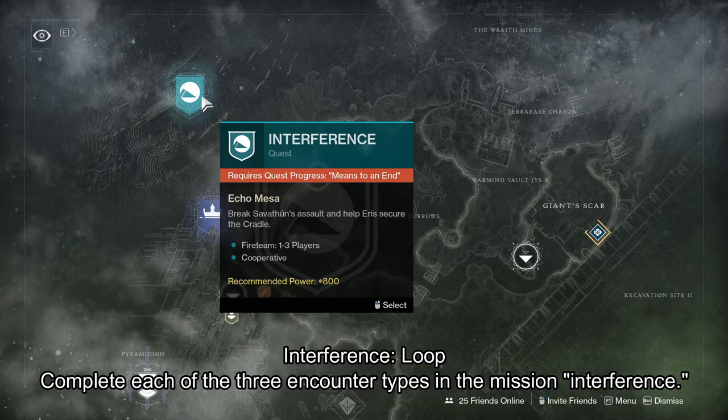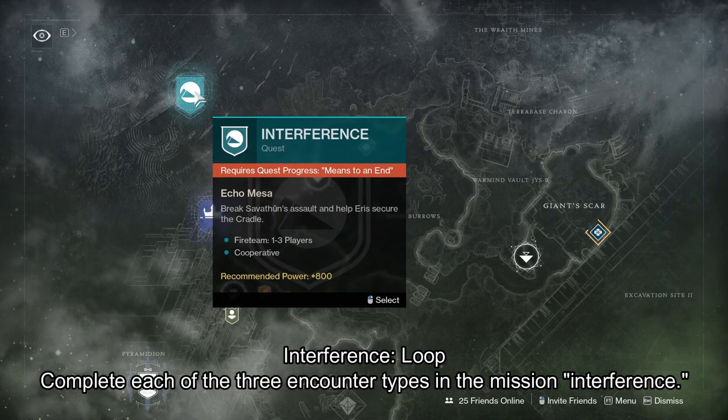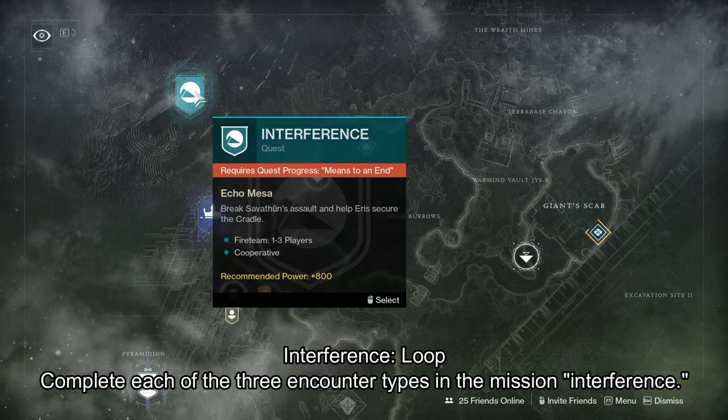The tenth Triumph is to complete each of the three encounter types in the mission Interference. The three encounter types are Ritual, Relic, and Crystal, and these Interference missions change weekly.